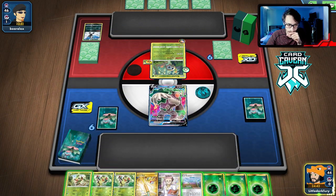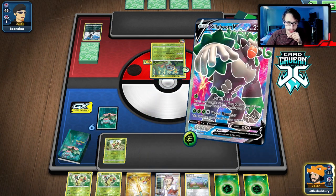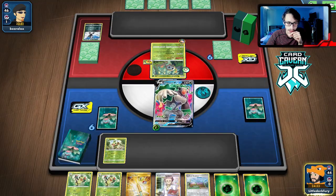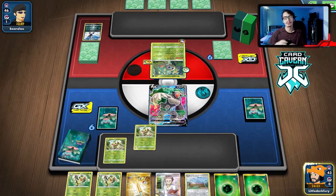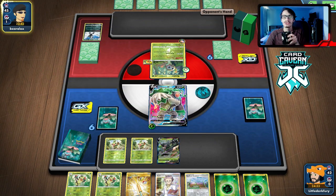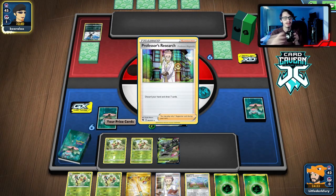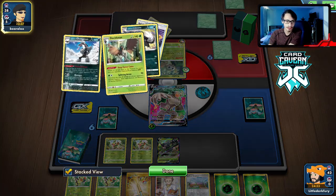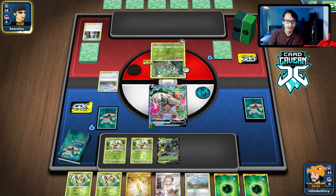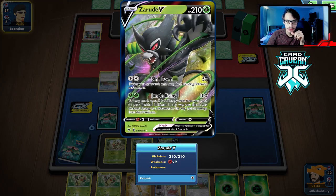We draw and get Grookey — we're getting somewhere. We can Forest Feast here and get Zarude and Grookey. We also see a Research, and a Decidueye net gets cleared. Our game plan is to use Rillaboom — if it gets too much damage, we heal it with Jungle Rising.